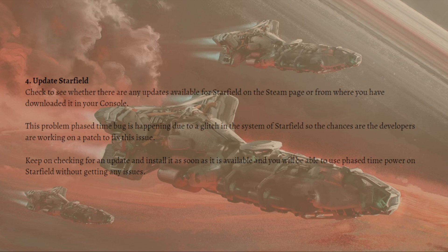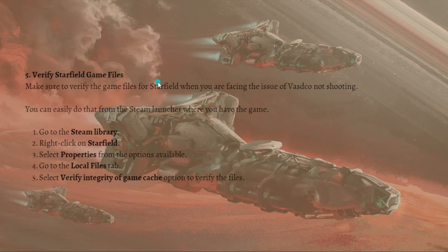You can also try verifying the Starfield game files. Make sure you verify the game files when you are facing the issue of Vasco not shooting. You can do that from the Steam launcher — go to the Steam library, right-click on Starfield, select Properties from the options, go to the Local Files tab, and select Verify Integrity of Game Cache to verify the game files.